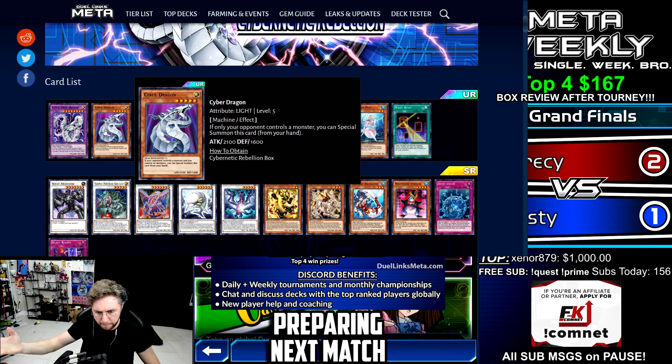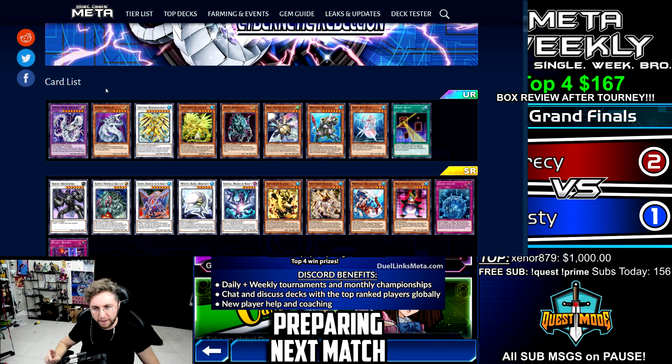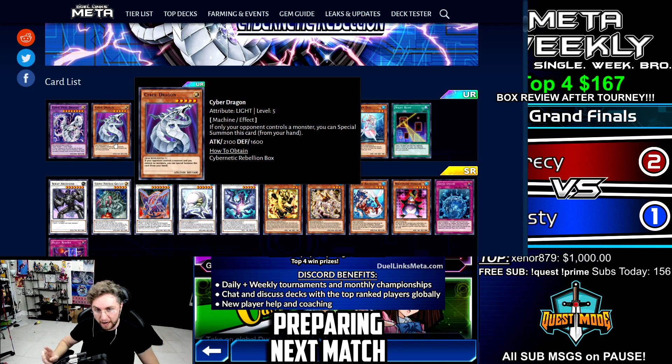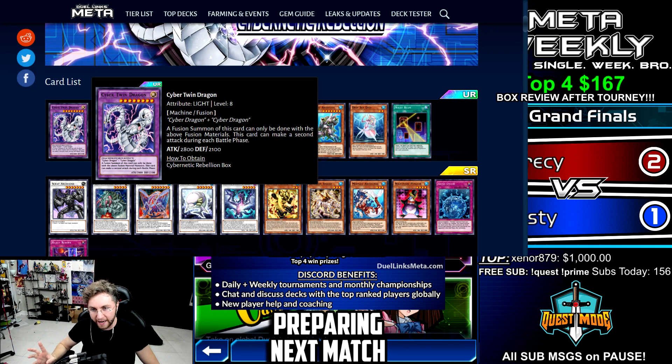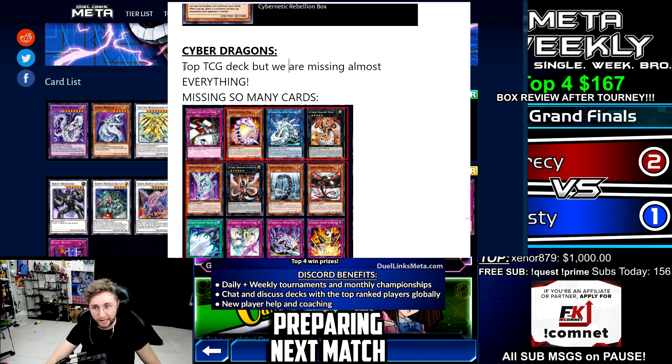I remember we quit Yu-Gi-Oh, came back, and everyone had three Cyber Dragons in their main deck with no other cards to synergize — just because it was 2100. Today, that's not going to cut it. We need Cyber Dragon support, because we already have many ways to summon a level five to the field for a Synchro Summon. We already have many level five monsters. Cyber Dragons is a top tier TCG deck, but the synergy with it is good.